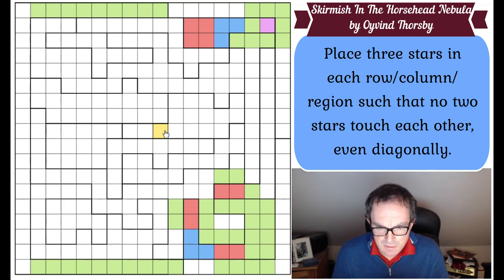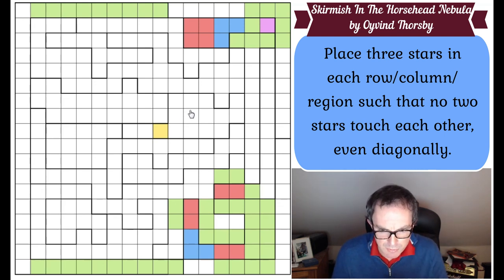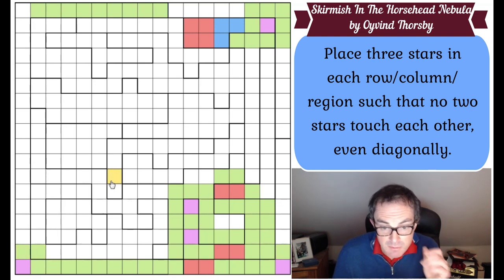I've just noticed something rather good - row 18 of the grid now has only three gaps left. So I can never put more than one star in this domino, so there must be one in here. If there must be one in here we can do our domino trick - there can't be a star in any of the squares above it, which places a star in that cell, which places a star here. We can ring all of this in green - we know there must be stars in those two cells.